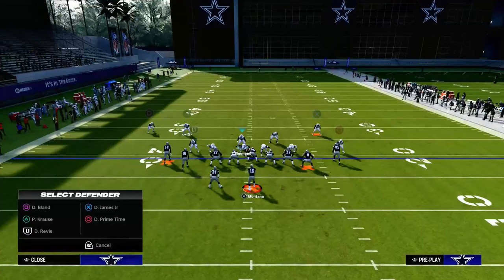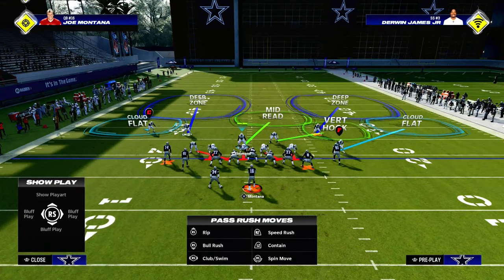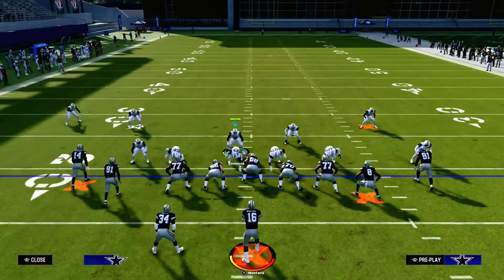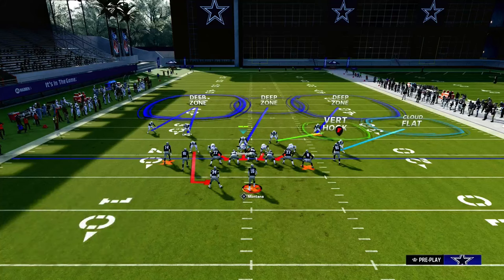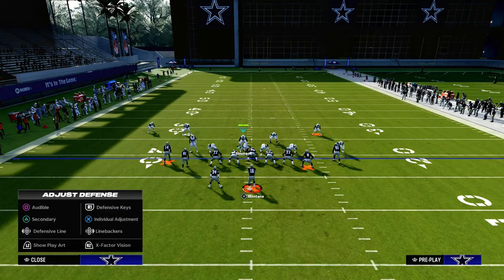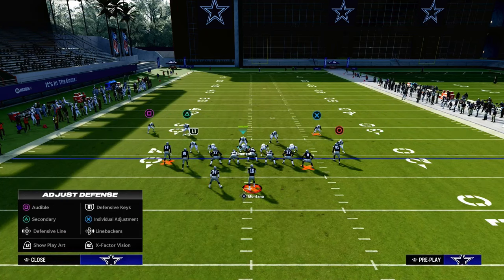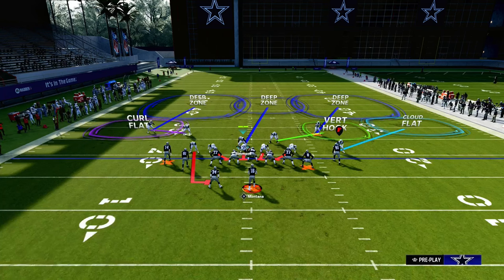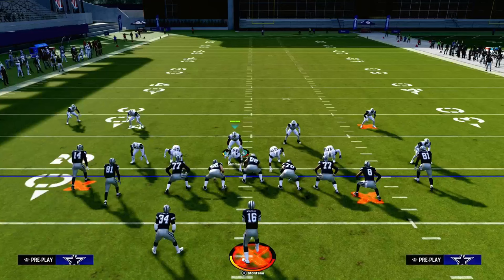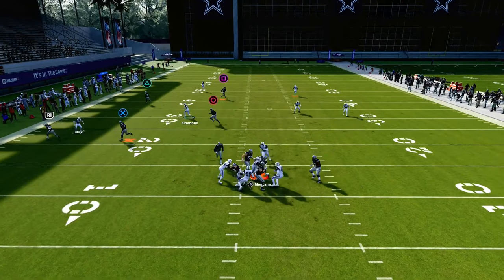This is something I've been doing a little bit recently. We're going to send some pressure now because they typically are going to send five out. We're going to go with a deep half on the corner and a curl flat zone to the safety. You've got to have the slot cornerback package on. But now we have pretty good underneath coverage and pretty good over-the-top coverage, and if they send everybody on a route we can get that quick pressure in at the quarterback.